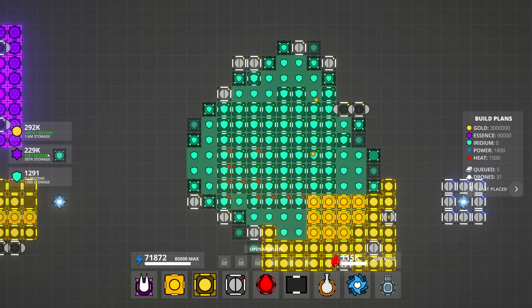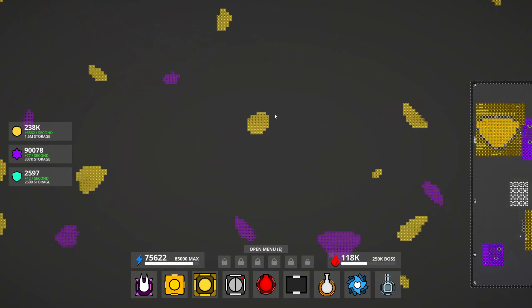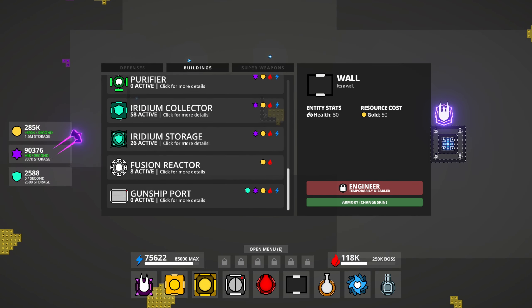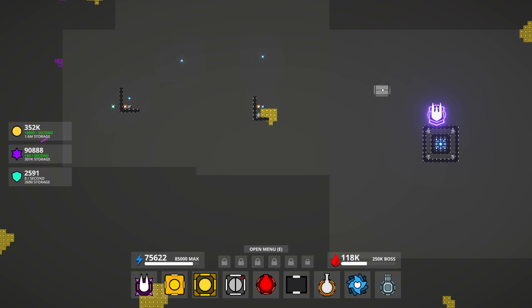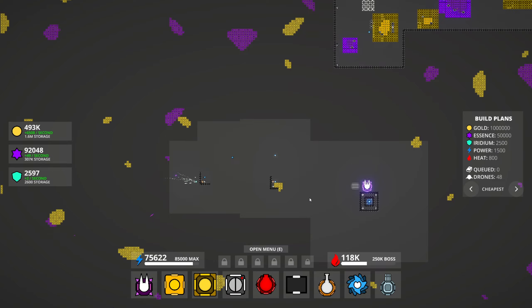They should just be able to do it — I've got tons of resources, why aren't they doing it? Okay guys, we got up to 2,600 iridium storage — that took forever but we did it! So now we can finally make this gunship port. It deploys a fully automated gunship into your base to patrol around and fire at enemies. It just sounds so cool. I need a million gold, 50,000 essence, 1,500 power, 2,500 iridium which we now have, and 800 heat — definitely not a problem.